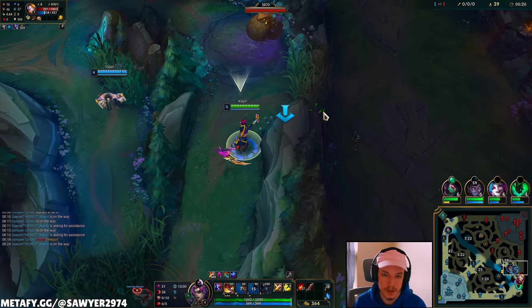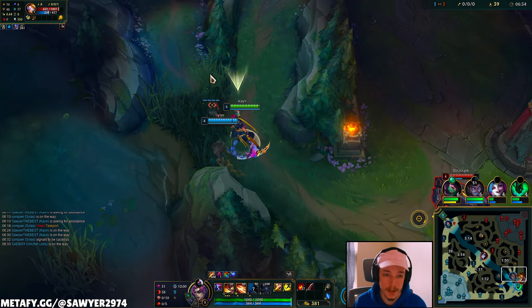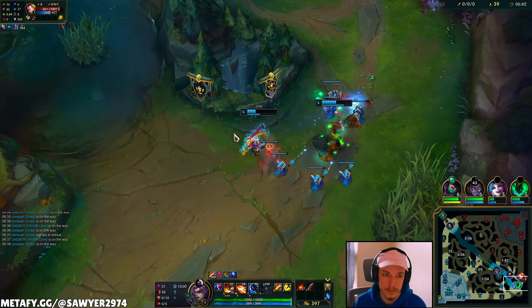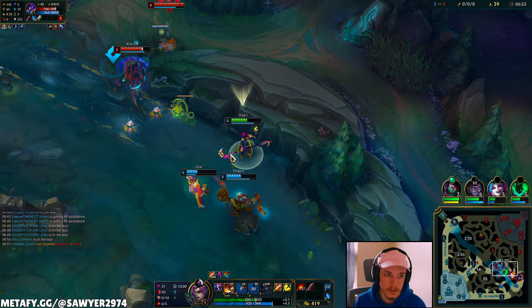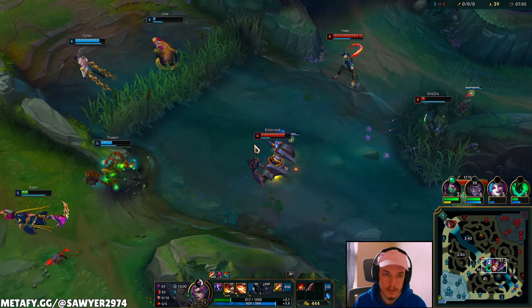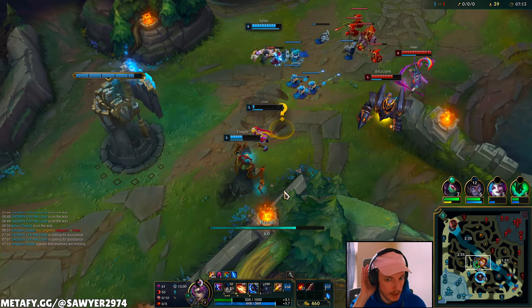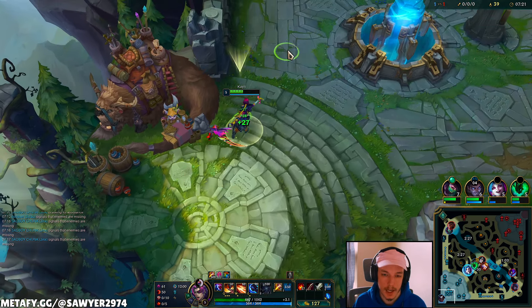Placing a control ward and trying to get a flank position — we can find the Kha'Zix, or... I don't even know. We're level 5, we're on tempo, it's just like — how do I do anything? I'll start the scuttle crab — flash Q auto, no follow up. My allies need to deal some damage, they need to hit some bad guys. There's no great play here, so I'm just gonna reset and farm my camps. Since we don't get a level up off any of these camps, I'd rather spend my gold, get some HP back, and get back out on the map.